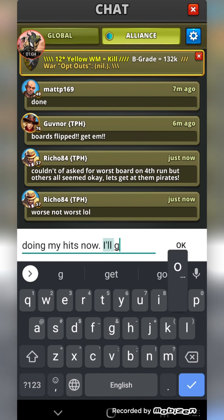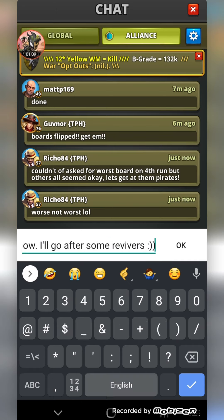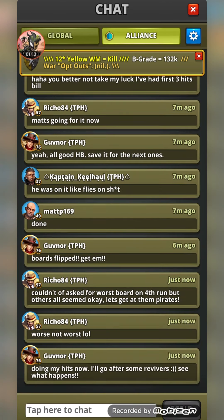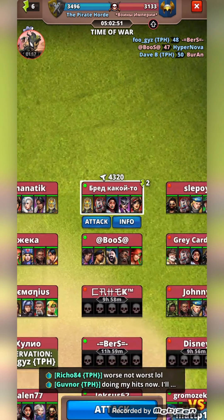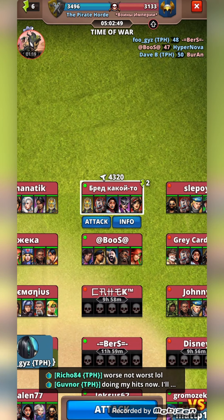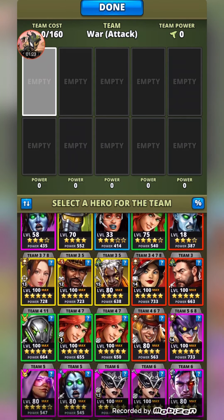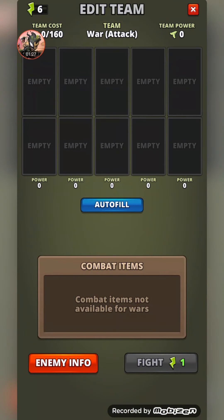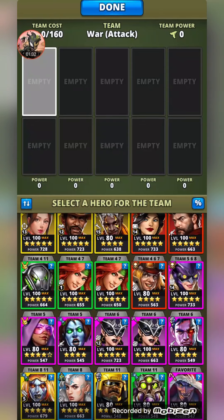I'll take on the revivers to start off with and go from there. I don't think they've got too many reviving teams — particularly double revivers. I think these two are the only ones that have got the double revive. We'll kick off with the first one and start off as strong as we can, going with the mono green team against the blue tank.